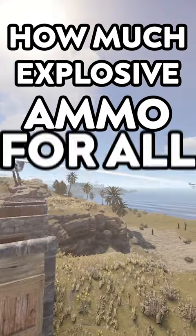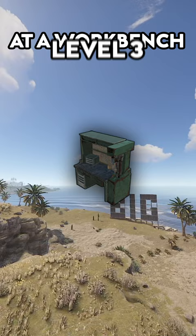How much explosive ammo for all walls and doors in Rust? You can craft 2 explosive ammo at a workbench level 3 for 10 metal frags, 20 gunpowder and 10 sulphur.